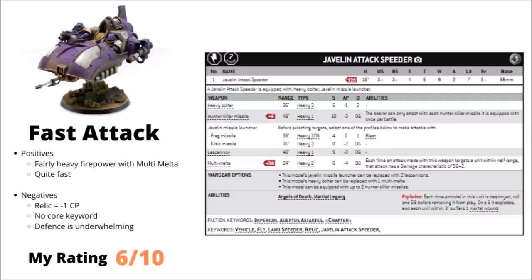Staying with Fast Attack, we have the Javelin Attack Speeder — a slightly heavier land speeder variant at 125 points base with 9 wounds at Toughness 6. For an extra 20 points you can upgrade to a multi-melta and throw on a couple of hunter-killer missiles, making it a genuinely dangerous alpha strike vehicle packing 7 anti-tank shots right off the bat. It isn't really better than standard land speeder variants, and won't compete well against Core attack bikes with similar durability and better firepower. The Relic and Martial Legacy tax of a command point for a fairly cheap unit is annoying. I've ranked it 6 out of 10.